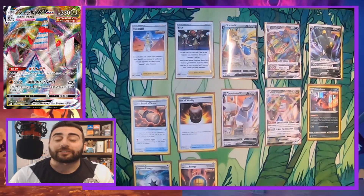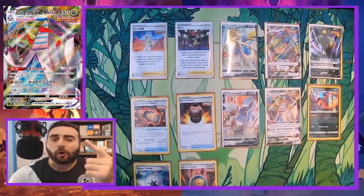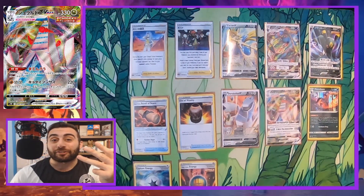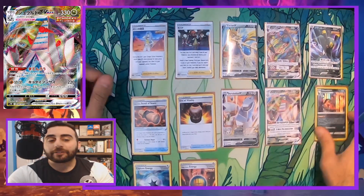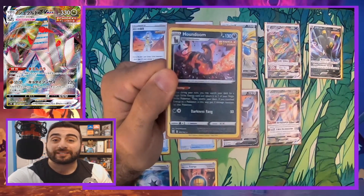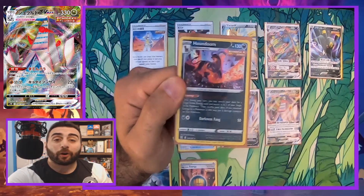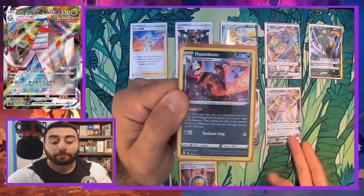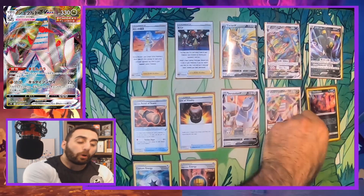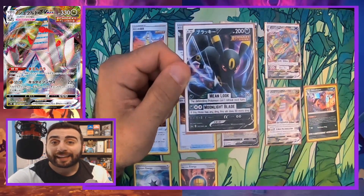We have four ways to get energy onto Duraludon: manual attachment, Impact Energy, energy transfer, and Metal Saucer. We are still running a 2-2 Houndoom line — not as important as in a single strike Urshifu deck, but we still run a couple to help accelerate energy. We can put energy onto Duraludon VMAX using single strike energy and Houndoom.